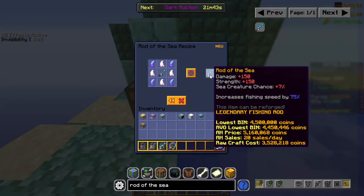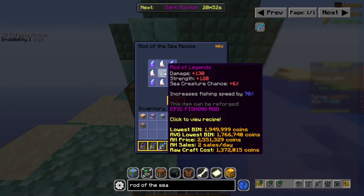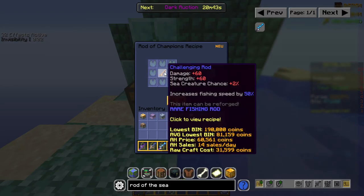Our end goal for the fishing rod is to get a Rod of the Sea, as it is currently the best fishing rod available in the game. The Rod of the Sea has a pretty decent upgrade progression: it comes from the Rod of Legends, which comes from the Rod of Champions, which surprisingly comes from the Challenging Rod that you may have been using as a beginner fishing rod.